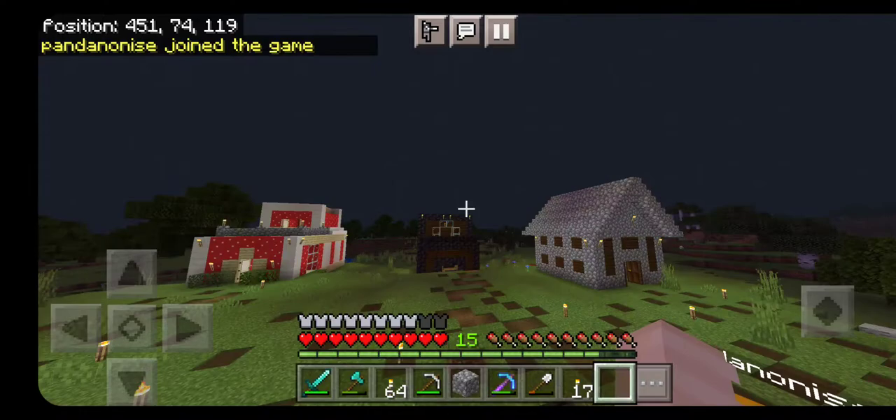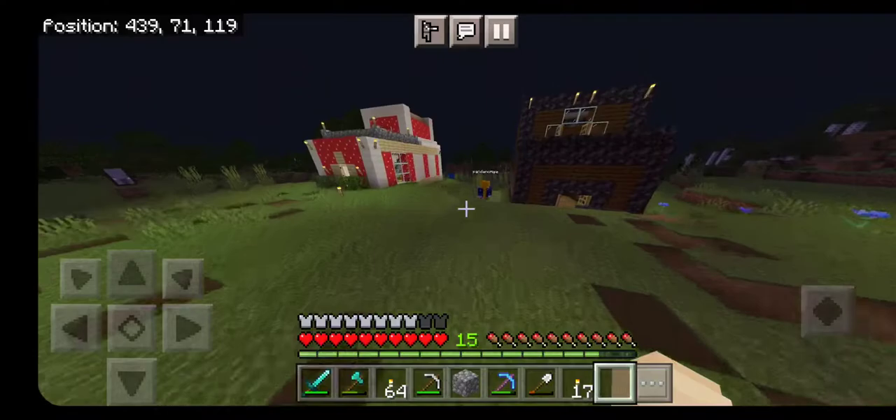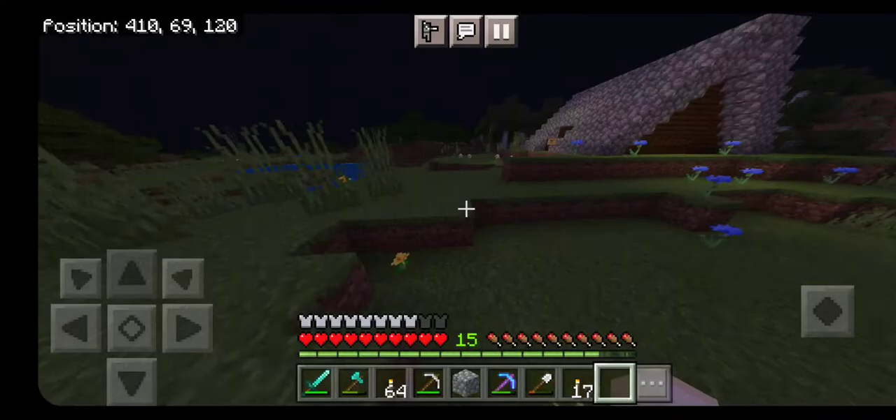We've had at least one, two, three, four, five cousins join us to play. Because they all like to play around. And right now we're working on a tiny house — in quotations — because it's not that tiny.